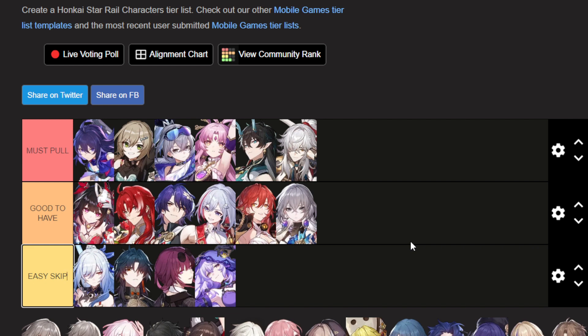Whether or not you should pull for Sparkle highly depends on which teams you plan to run. In the must-pull category: mono quantum, Dan Heng Imbibitor Lunae, and Jing Yuan — they receive the most benefit from Sparkle. For easy skip: if you use Jing Liu or Blade teams, or a DoT composition with Kafka and Black Swan, they can't make full use of her entire kit. For all other DPS characters, she's going to be good to have and provide meaningful benefits, but not on the same essential scale as mono quantum or Dan Heng IL teams — she'll be an improvement, but not detrimental to skip.